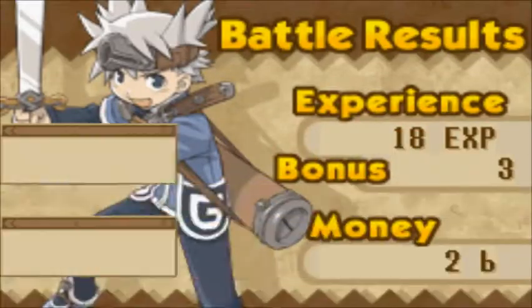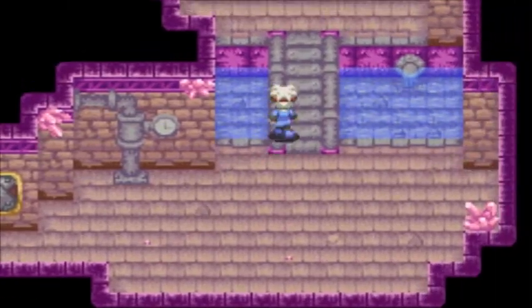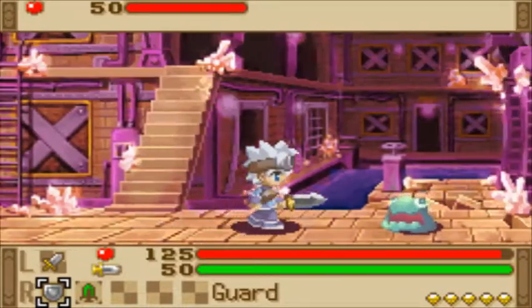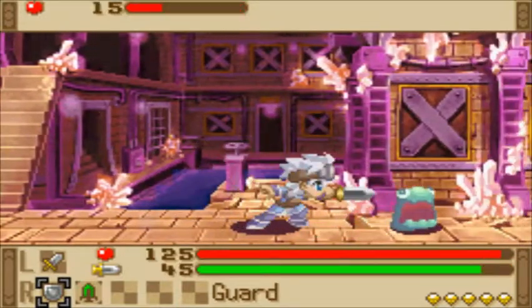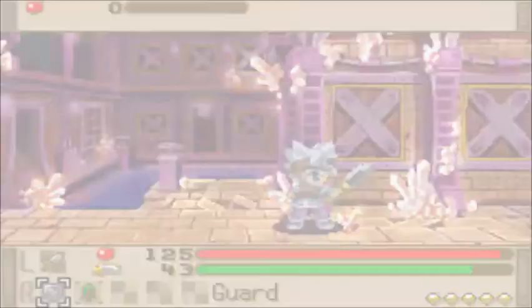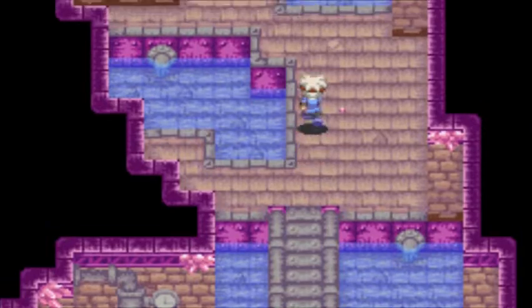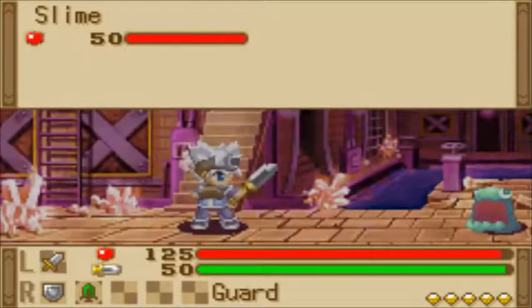Experience naturally goes down as you gain higher levels, so you should keep fighting tougher enemies to maintain a high experience total. You'll keep seeing my durability is constantly refilling back up to 50 every time a battle starts. We can go down those stairs now that we've crafted this sword — or dagger, really.